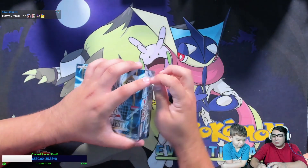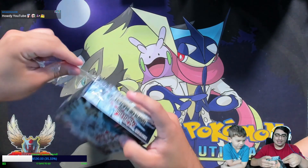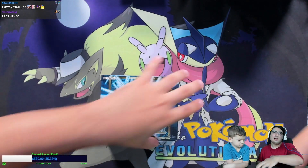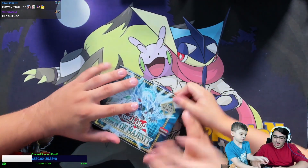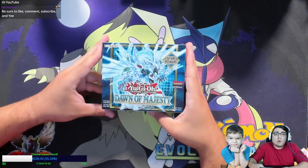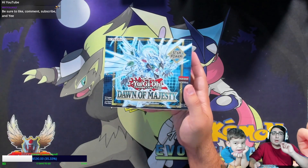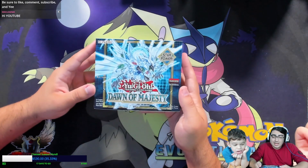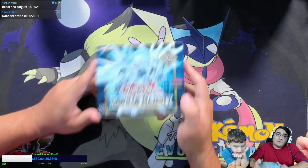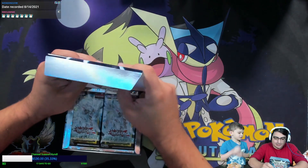This set has a lot of support for the old 5Ds Stardust Dragon, and it actually makes Stardust its own archetype. In Yu-Gi-Oh boxes, you are guaranteed two secret rares, or one secret rare and one starlight rare. The chase card in this set is definitely the starlight rare Stardust Dragon. You're guaranteed four ultras and at least a super rare in every pack.